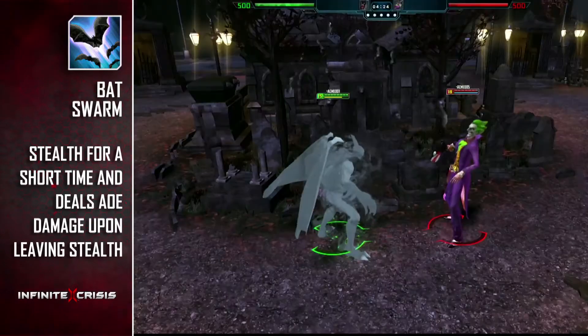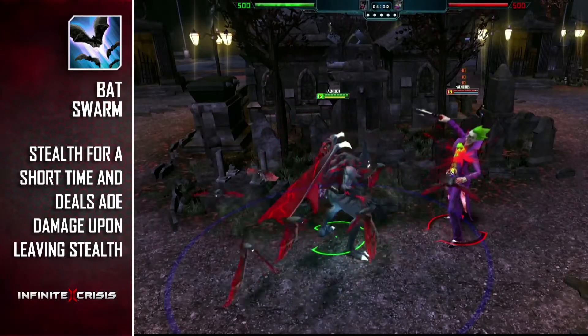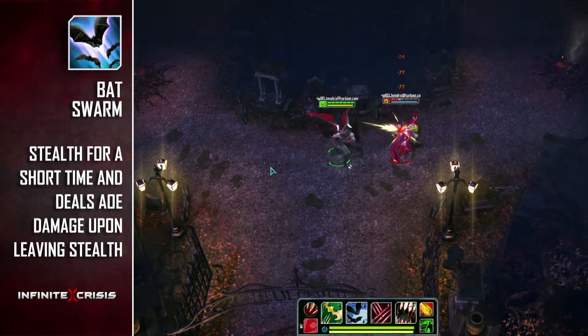Batswarm turns Nightmare Batman invisible for a short duration to stalk his opponents, and deals AoE damage to those around him when exiting from stealth.